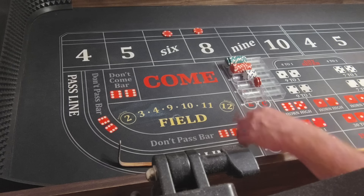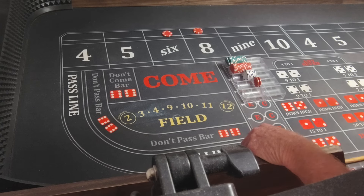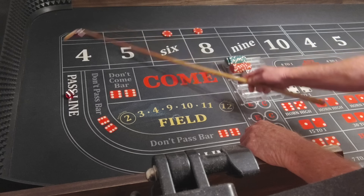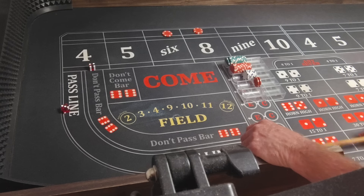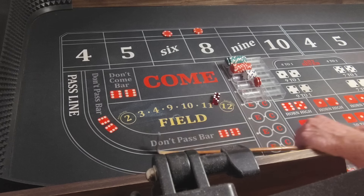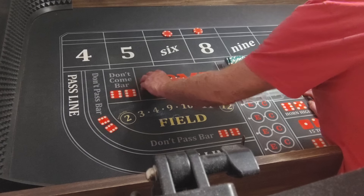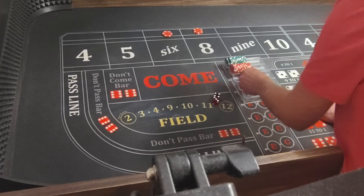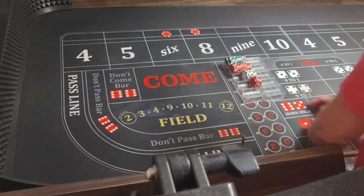Six, three, nine. Six, five, yo — I love you. Four, three, seven — that'll win $16. Come down with them and we offset.